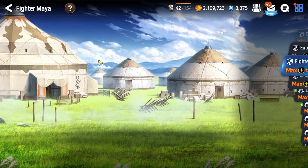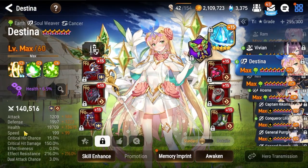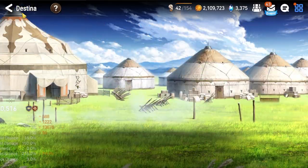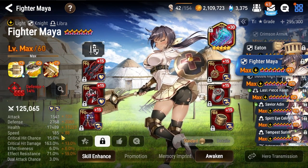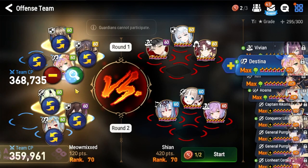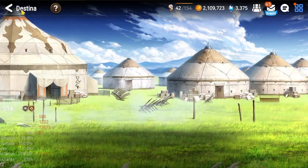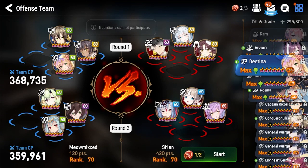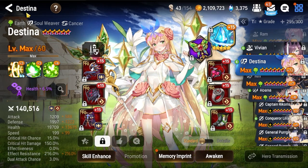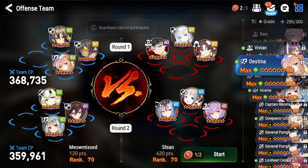Now in an ideal world I would have my Fighter Maya faster than the Destina, but this is not an ideal world. I could make Fighter Maya like 190-something on counter, but then I'd have to drop like 20 speed on Destina which I don't really have the willpower or gold-spending willingness to do. But I think it's fine with Destina tanking the Zia S3 turn one. It'd be annoying if she gets silenced for a turn, but most of the time you're not actually pressing any Destina buttons on turn one anyway, so this setup should be fine.